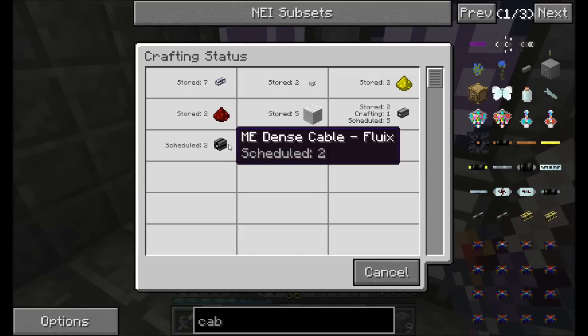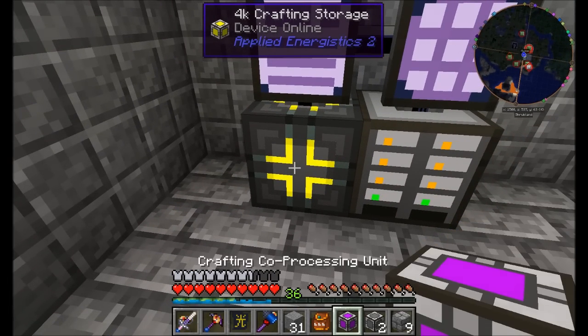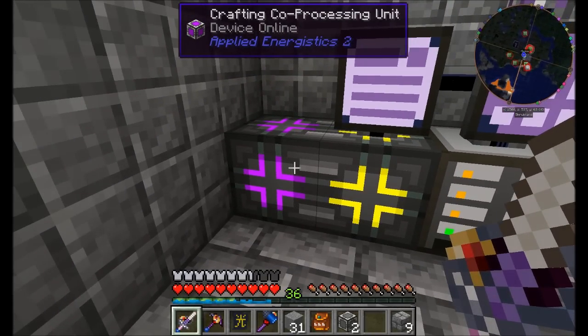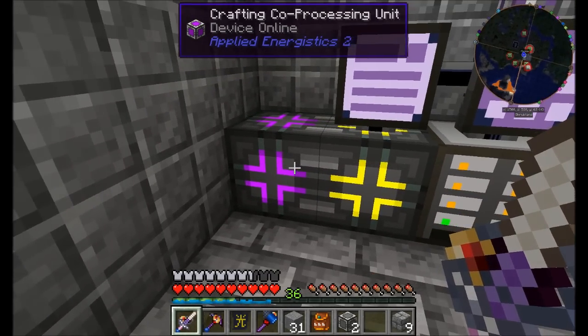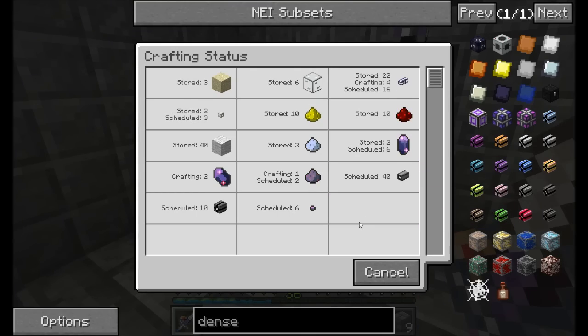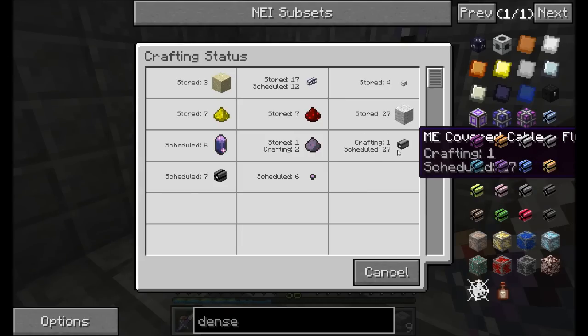To speed this up we can throw a crafting coprocessor unit onto the multiblock crafting unit structure. Right now it's only got one block in it, but by placing the crafting coprocessor on it, it extends as a multiblock and gains the ability to craft more than one thing at a time. The more crafting coprocessors we place, the more things it can craft simultaneously. If we request 10 dense cables now, the process goes significantly faster.